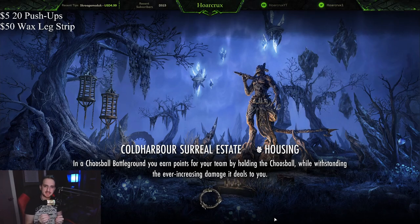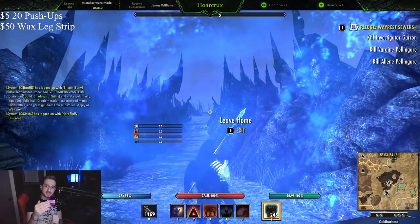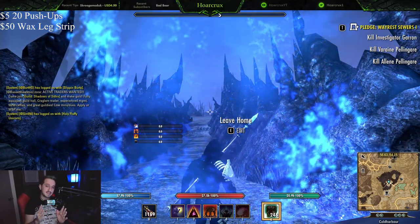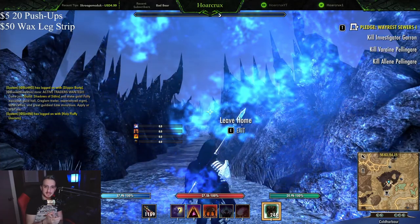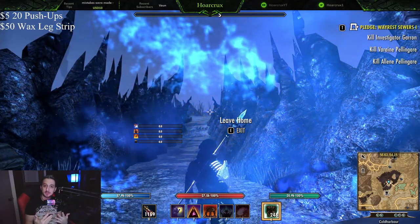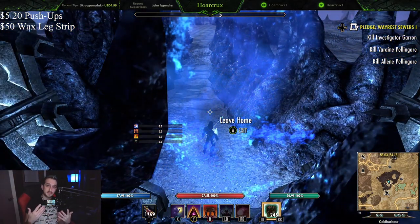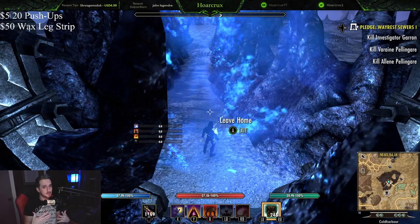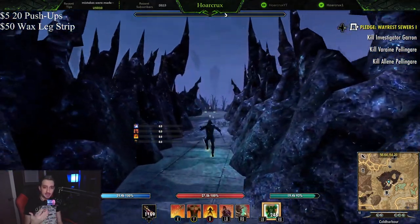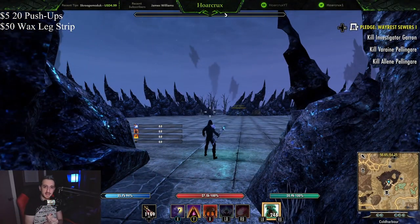I went through and min-maxed this build completely from the ground up. I went back and re-farmed my old sets and brought this into BGs. What I have for you guys today is an absolute monstrous Heavy Attack Build. It's been really fun — I thought I was not going to enjoy this, but it's actually pretty effective. Some of the clips you saw at the beginning of the video, my ELO is really, really high. This is on my Magicka Dragonknight, so as you can imagine, I'm against the sweatiest of the sweats, and I'm still able to just zap everyone down.